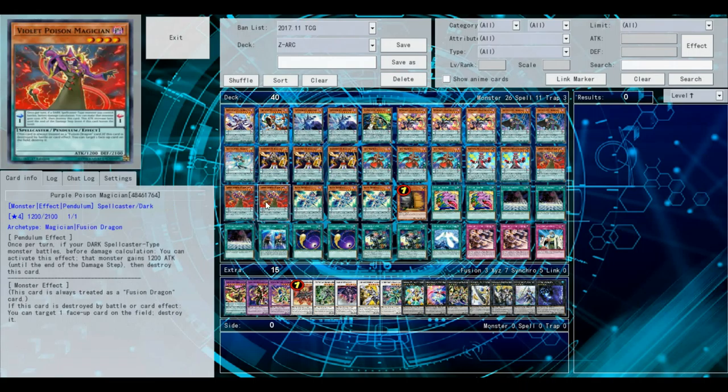Violet Poison Magician — this card's really good because you can target a Dark Spellcaster you control and it gains 1200 attack. And then when it's destroyed, you get to target one face-up card on the field and destroy it. So you're giving a buff to one of your Dark Spellcasters and destroying one card on your opponent's field, basically for free.